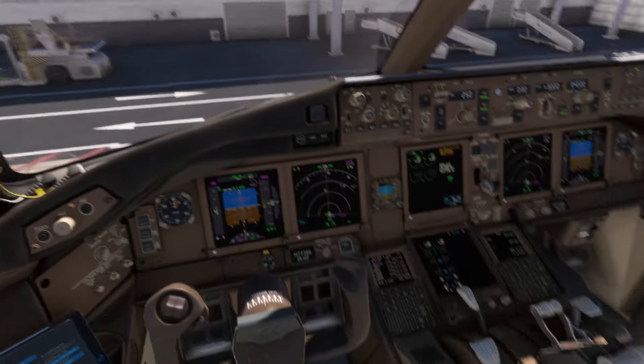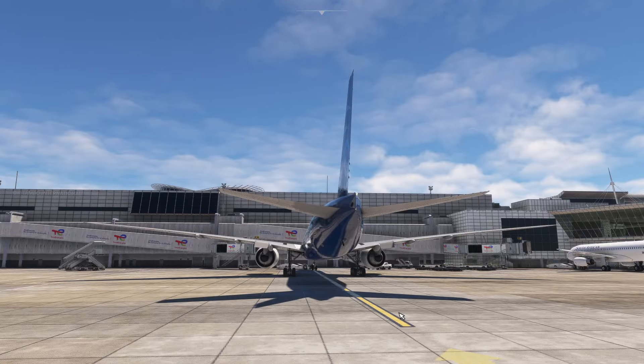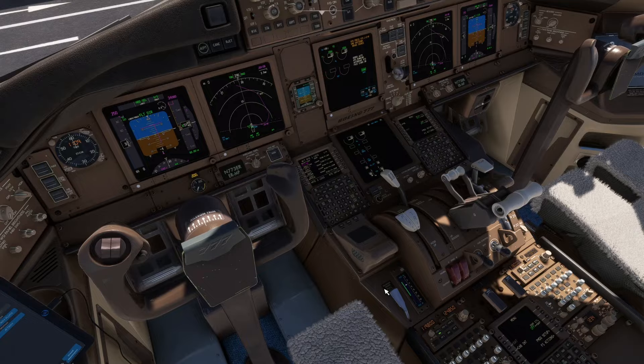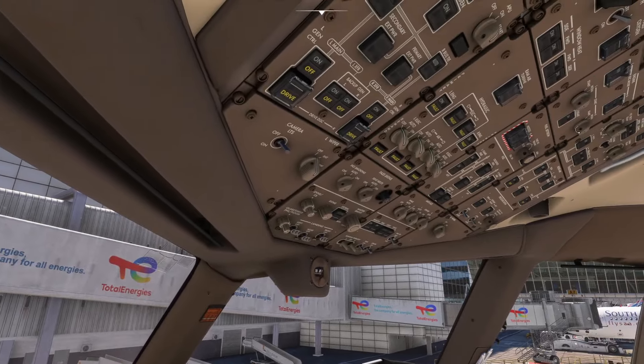There's a whole process to this which isn't really simulated in the simulator — you'd normally make sure the parking brake is set before you push back. But in this simulator we turn the parking brake off, press Shift-P, and you'll see the tractor pull out to push us back. We can start our engines now, so we're going to go ahead and do that.